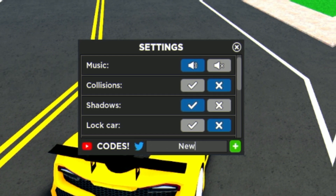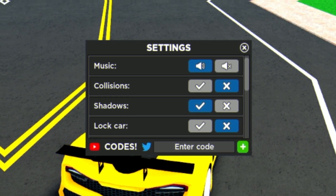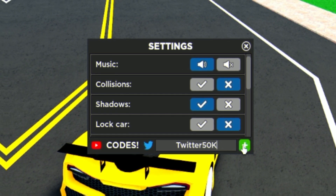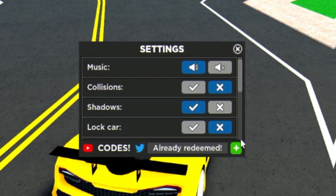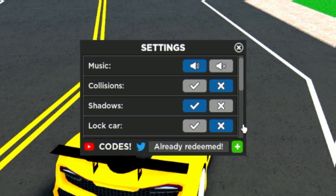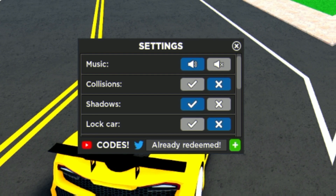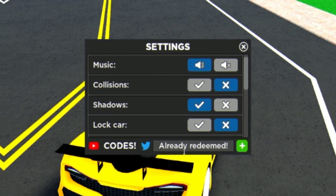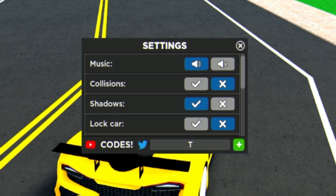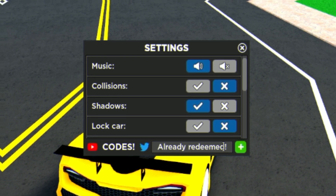After that we're gonna redeem the code 'newbarn,' and then the code 'twitter50k' — this one gives you 550,000 cash. Comment down below how much cash all these codes give you in total and add them up, because I don't really know right now as I've already redeemed a few of these. My list doesn't tell me exactly how much each code gives, so it'll be interesting to find out.